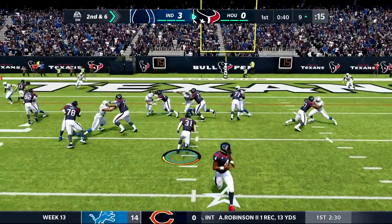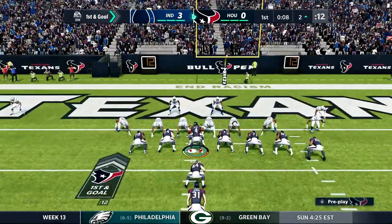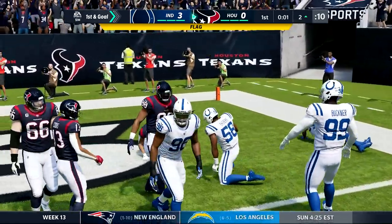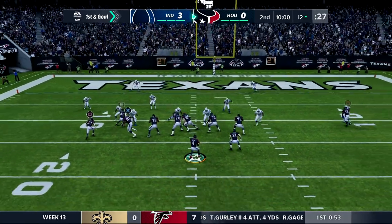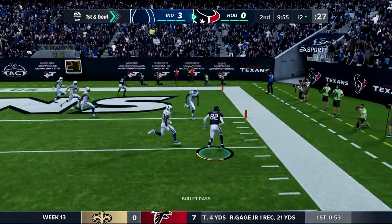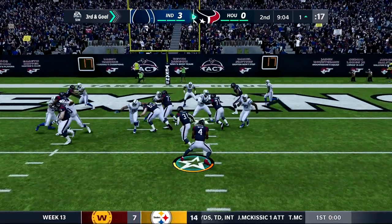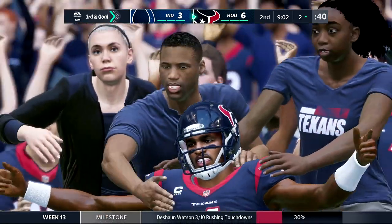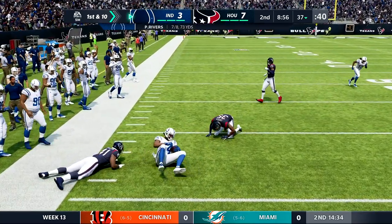Inside the 10 yard line, handoff to David Johnson — big hole opens, gets to about the two yard line. From the two, pitch out to the right side, David Johnson gets a block — looks like a touchdown, but there's a flag: holding on the offense on our fullback. Starting the second quarter with first and goal at the 12, Colter picks up another catch — his fourth on this opening drive. Third and goal, read option keeper — nobody saw Watson keeping it. He walks it in for a touchdown, his first of the series.